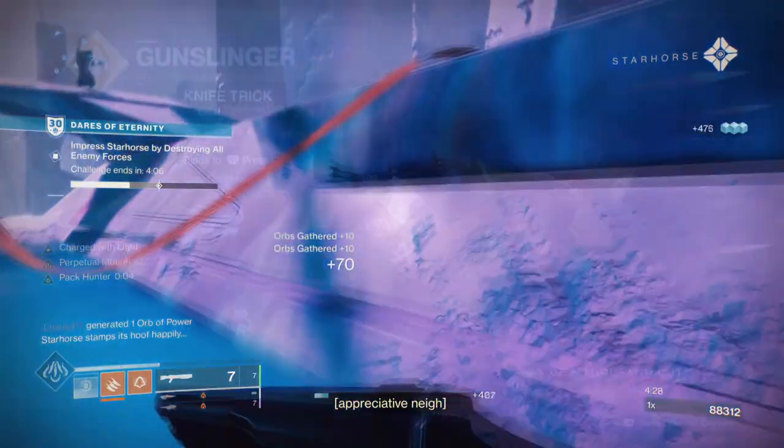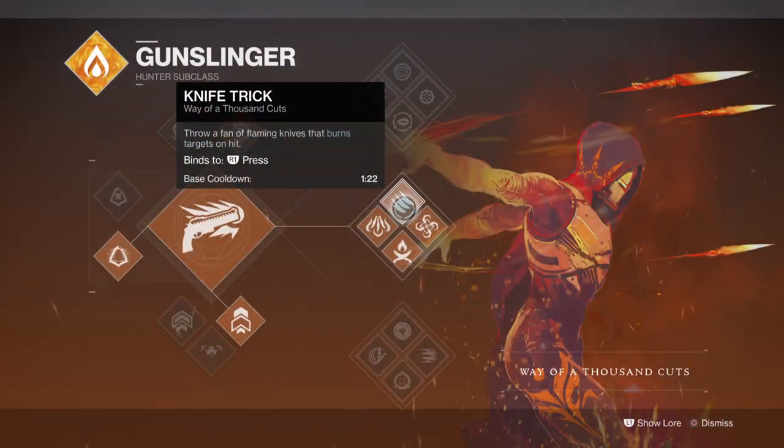Starting with the subclass, it's recommended that you use Wave of 1000 Cuts so you can utilize the knife trick within this subclass tree. As Blunt Execution relies on melee damage, this perk will allow you to throw your melee at distance and proc the perk whenever you need it most.